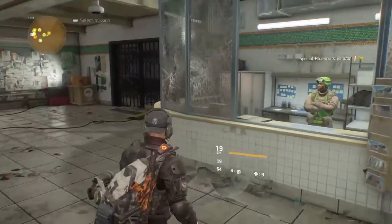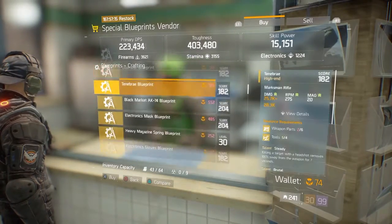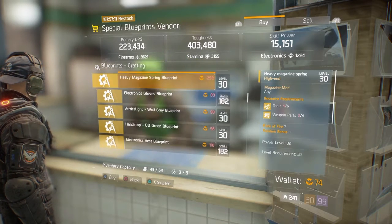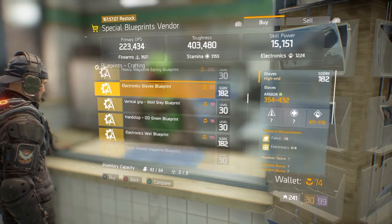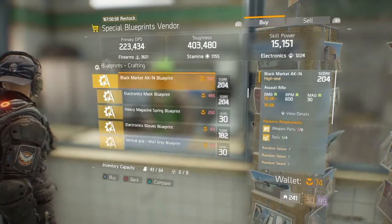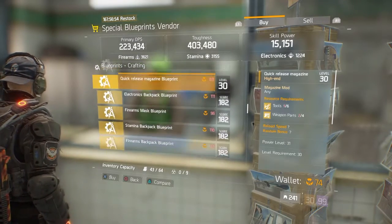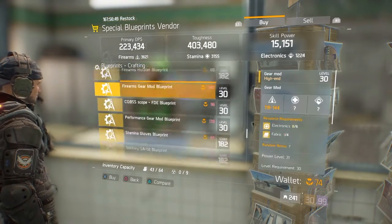Alright, let's see — that Heavy Spring looks pretty cool. It's power level 32. Let's see if there's other ones. Looks like that's pretty much it — I don't really see any more that they could put in here.